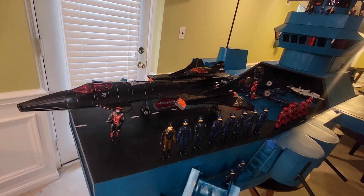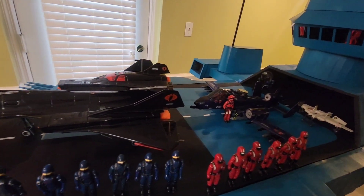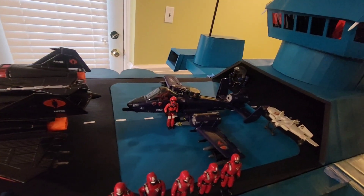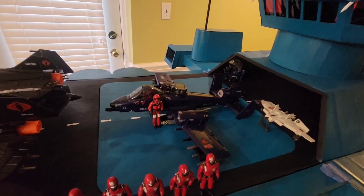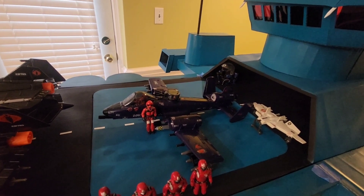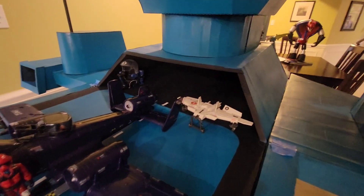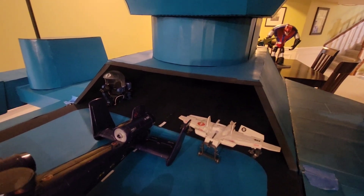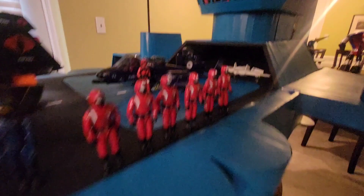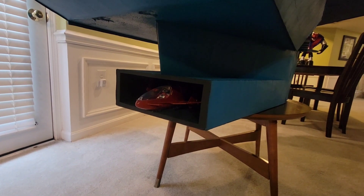It's a pretty big flight deck. That blue section actually is an elevator — drops down into the hull. I didn't finish it down there, but I took that from a real aircraft carrier. There's a hangar; the Rattler will fit in that, or a bunch of other small things.